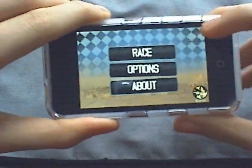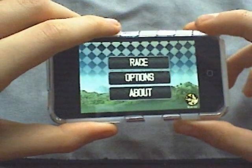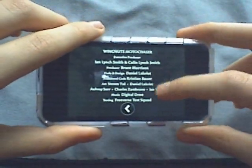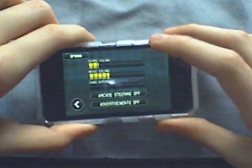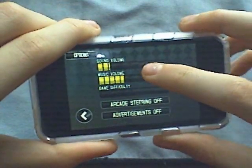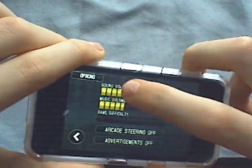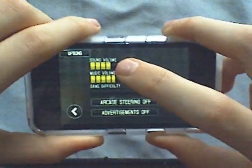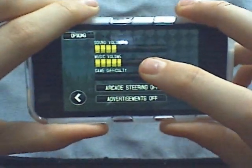So what you get is race options and about. Let's go to About first — it just gives you a little description of what's going on, like who created and tested it. Then if you go to Options, you've got music volume, sound volume, and also your difficulty. I have mine at zero.